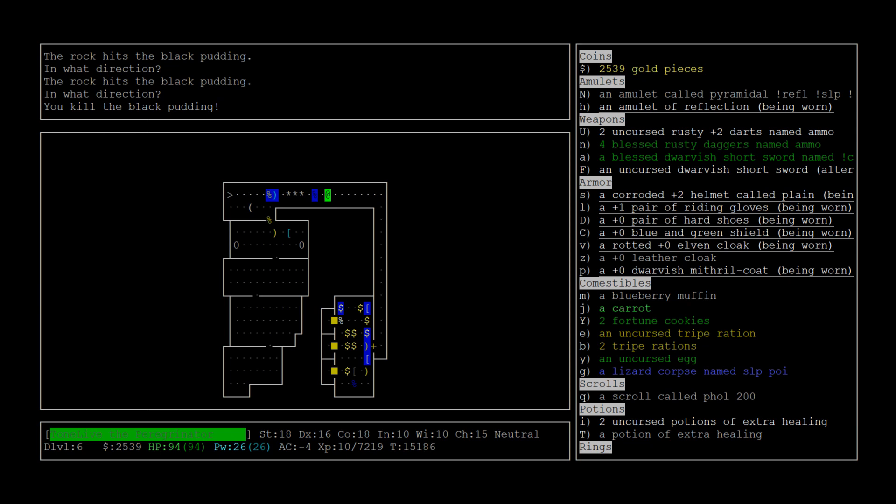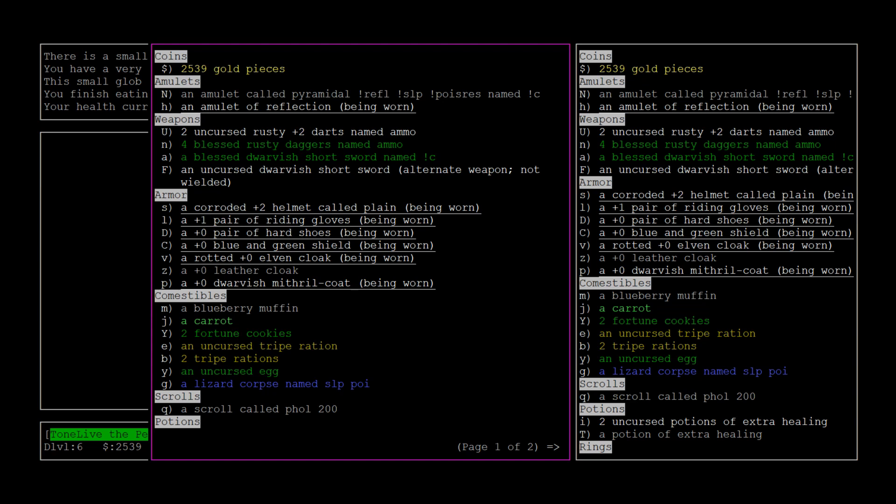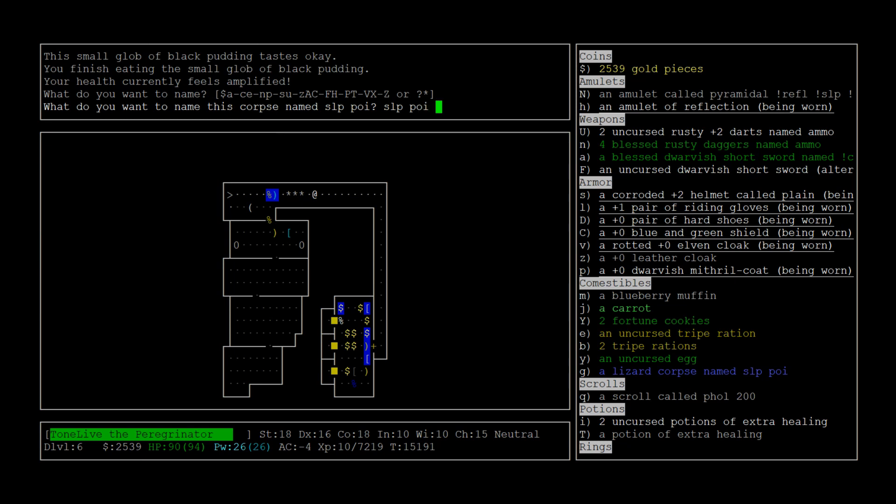You're a lot faster than the Black Pudding. I'm just gonna go ahead and eat this - I believe it's acidic so you'll take damage from it, so don't do it if you're at low health. The small glob of Black Pudding tastes okay. You finish eating - your health currently feels amplified. So yeah, we just got shock resistance, which is awesome. We'll continue using our lizard corpse here to name things our resistance is off so we can remember them.